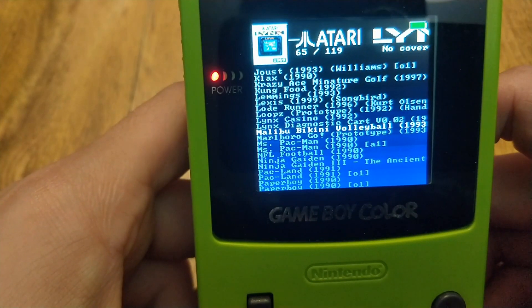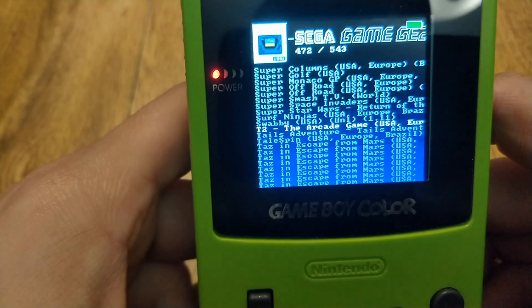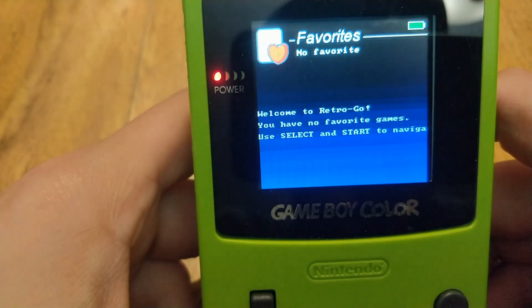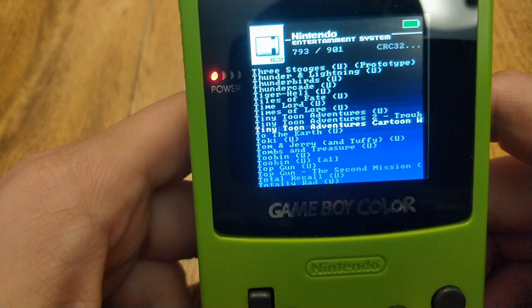So the select button is now back again, so you can go backwards and forwards through the menu. And all emulators that you see in this list here are currently functioning as intended. There's no more system halts or crashing.